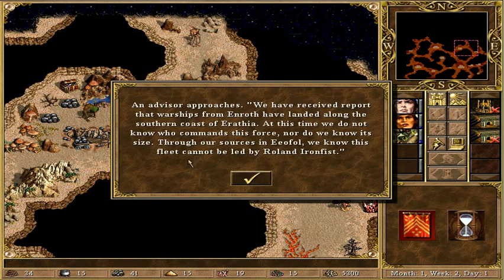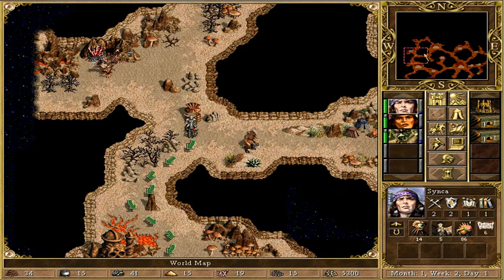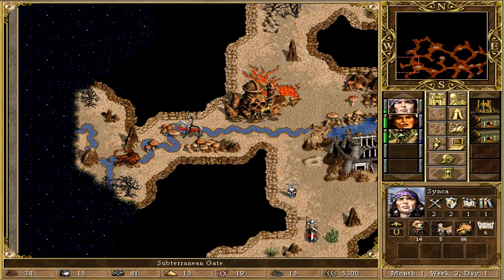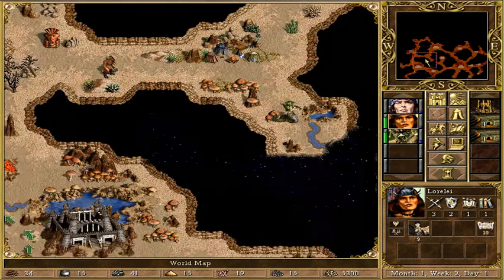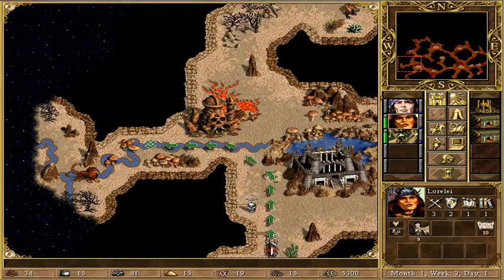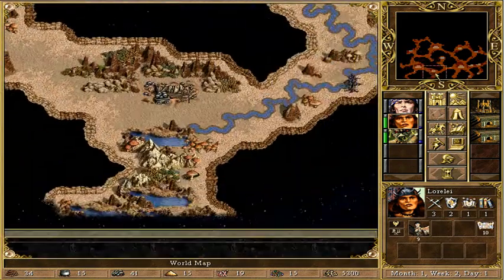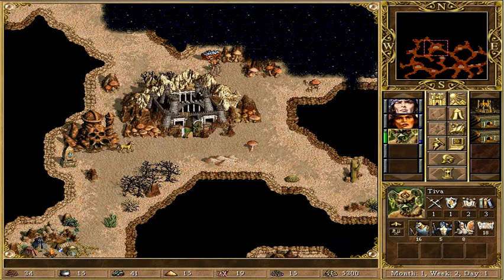I don't really even have money for city hall or capital at this point, so no point in saving money. That's it for this turn. An advisor approaches: we have received a report that warships from Enroth have landed along the southern coast of Erathia. We do not know who commands this force nor do we know its size. This fleet cannot be led by Roland Ironfist - so that's what he said in the intro. I don't know what that was for, it wasn't really necessary. But yeah, thank you anyway for reminding us. Let's see what's here - an artifact, we'll be taking it.